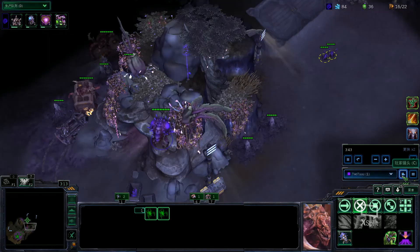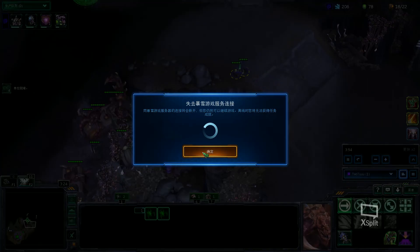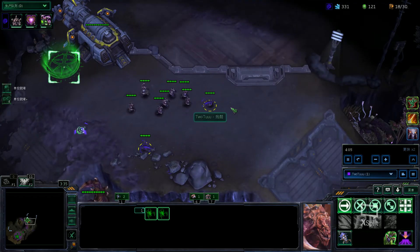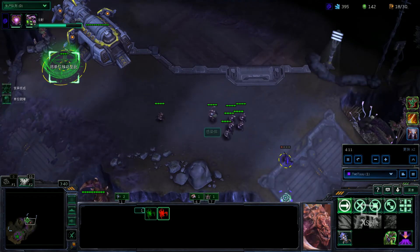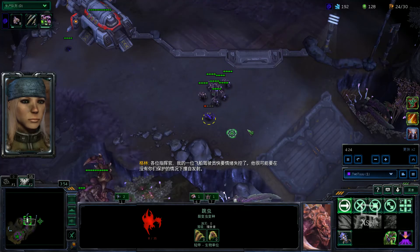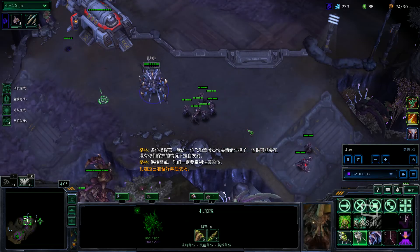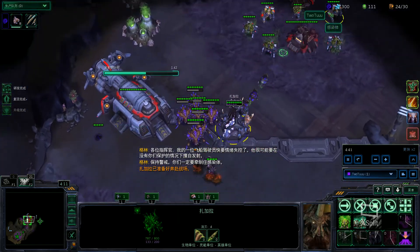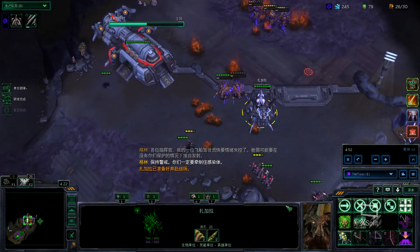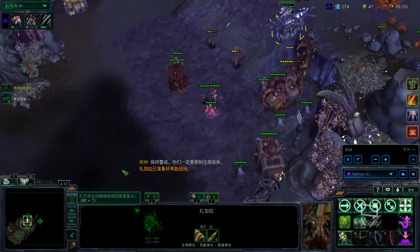I'm going to use these two links because I want to trigger the first ship — I don't want to wait the extra minute. I burrow so that doesn't get seen, and this guy is just going to run around in circles until Zagara comes out. Once Zagara's here, he can die and now we can kill stuff. Zagara can handle the first ship by herself with just her and the Hunterlings.